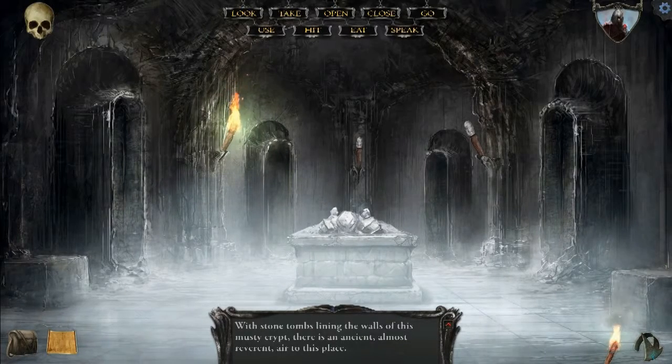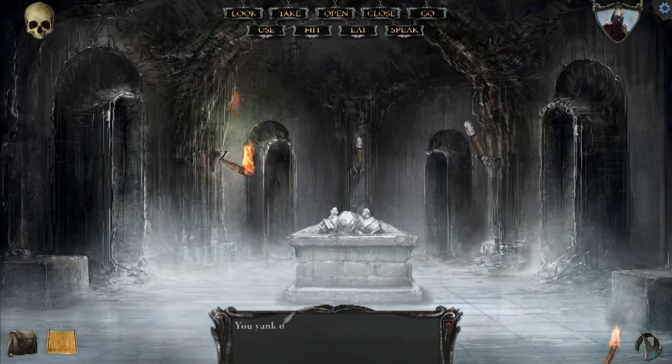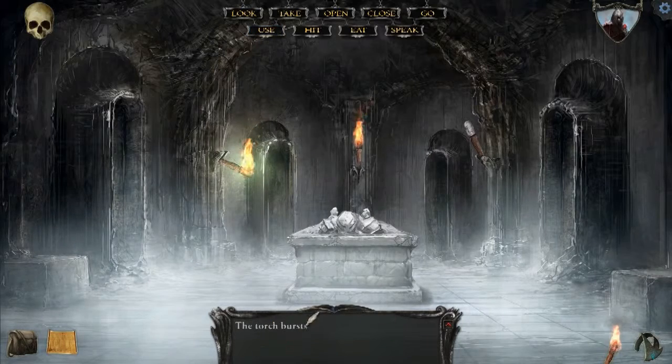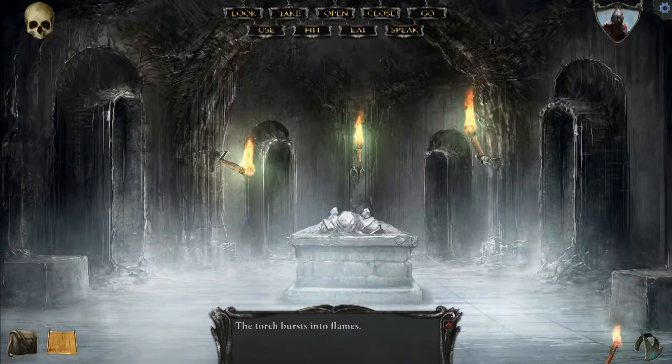You'll also notice that in this room in particular, I've managed to light this torch, and you'll see that there are little slots right in front of each of these torches, so I can actually use them and pull them down. If you watched before, you'll notice that I wasn't able to take any of these torches, but I can light them and I can pull them down.